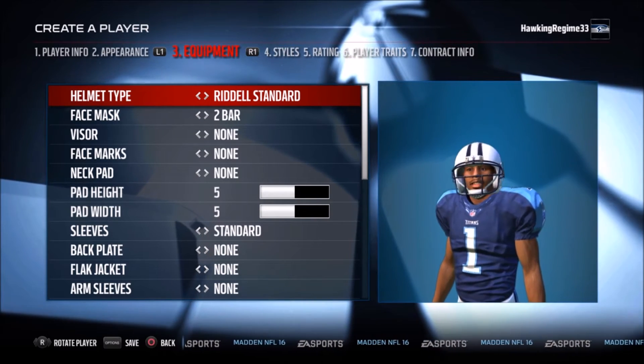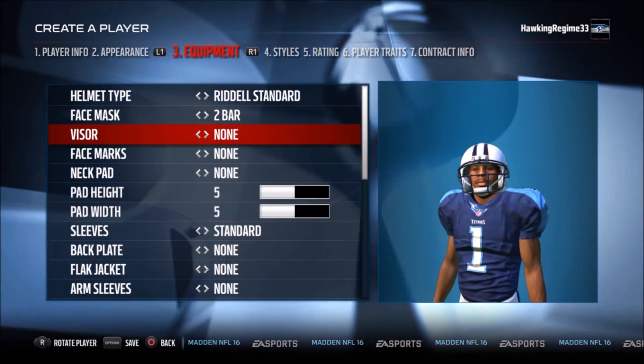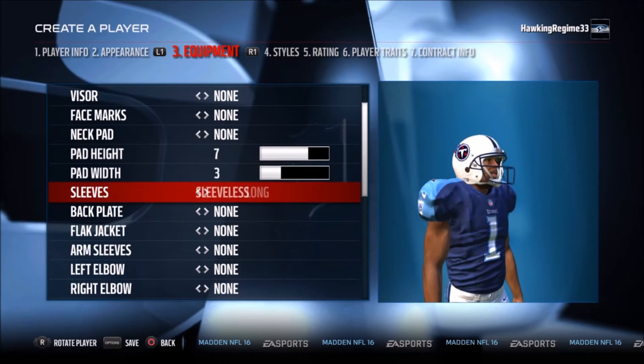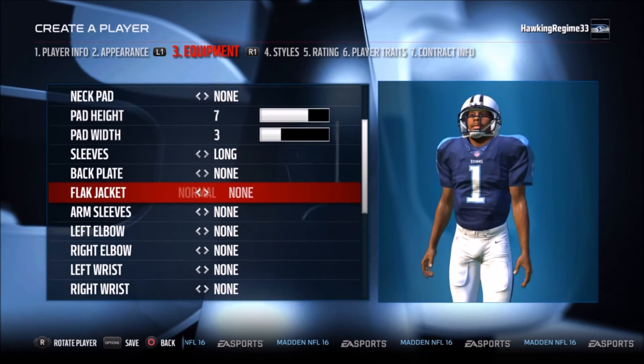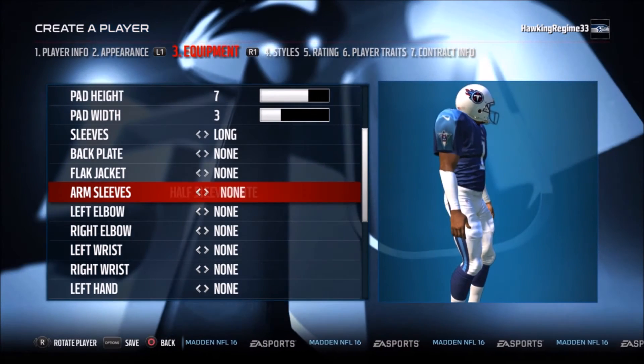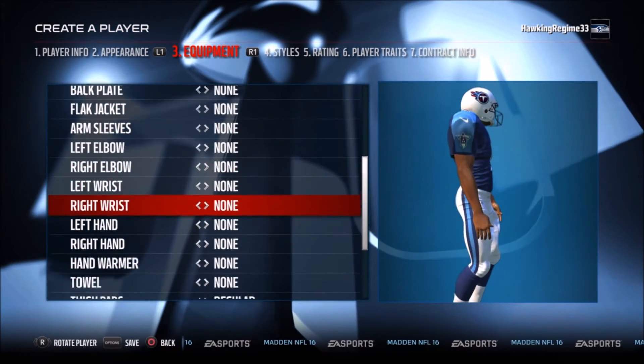I wanted to put him in the traditional Oilers uniform that people saw him in when he actually played, but I just decided to go with the Titans because there's no way for me to have the Oilers be his jersey since they don't exist anymore.